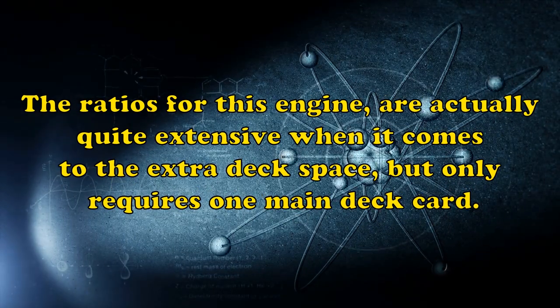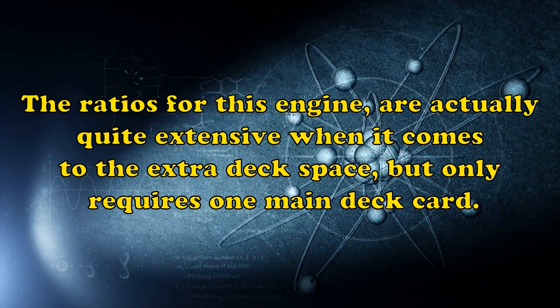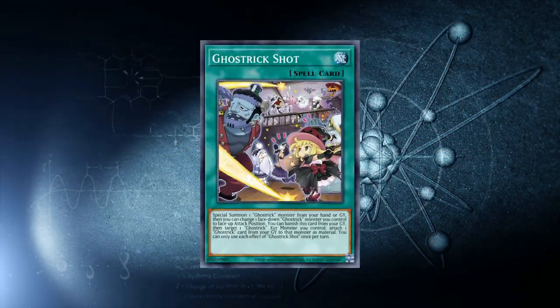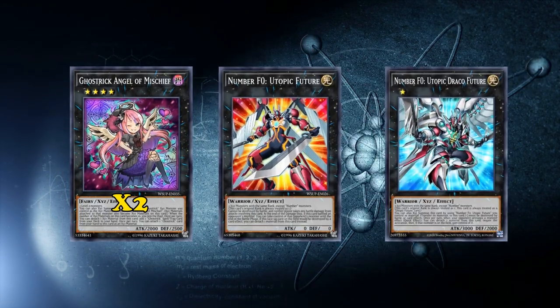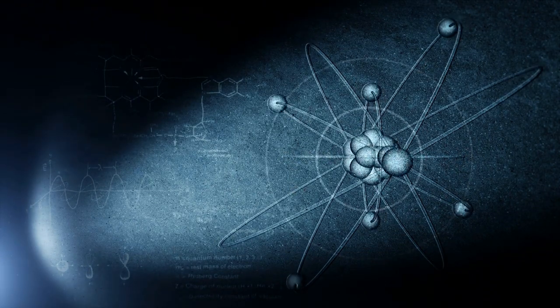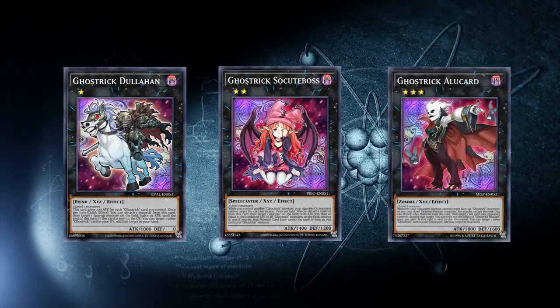The ratios for this engine are actually quite extensive when it comes to extra deck space, but only requires one main deck card. All you need is one copy of Ghost Trick Shot in your main deck, plus two copies of Ghost Trick Angel of Mischief in your extra deck, the two Utopic Future cards, and whichever Ghost Trick Xyz monster fits the level of your deck — either one copy of Ghost Trick Dullahan, Ghost Trick Sokuboss, or Ghost Trick Alucard. Now let's go over what all the cards do.